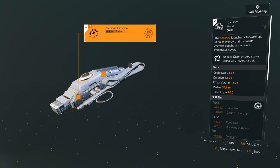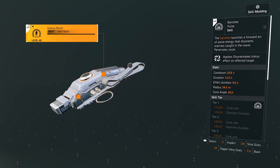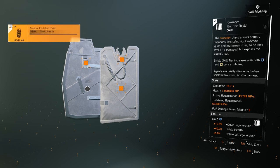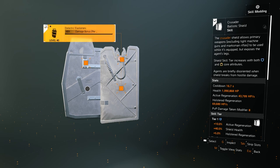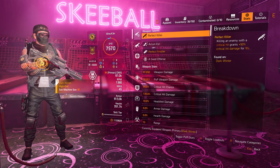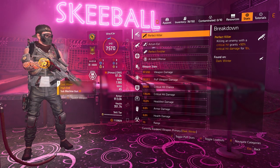For the skills, from the Gunner specialization we are running the Banshee pulse — very helpful with this setup since we are in close-range combat. For mods I'm running 15% radius and 6% skill haste to get the skill back as fast as possible. For the second skill I'm running the Crusader Shield — this is a close-range face-tanking build and it's a very handy skill. For mods I'm running shield health mods on two slots and holster regen on the third. You won't be using this as much with Golden Bullet, but it's very handy to have.